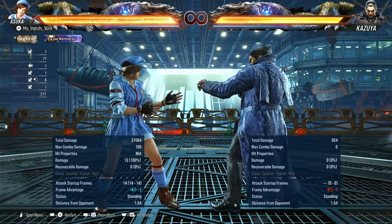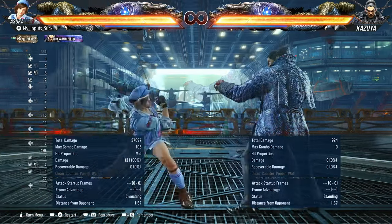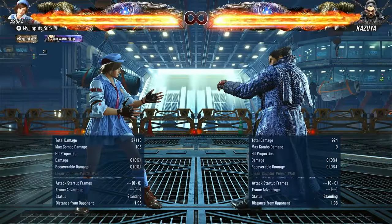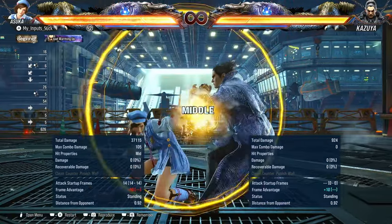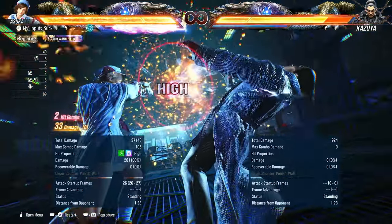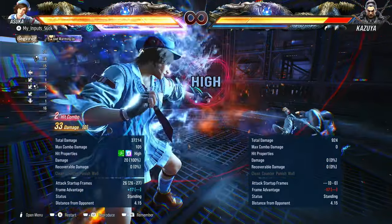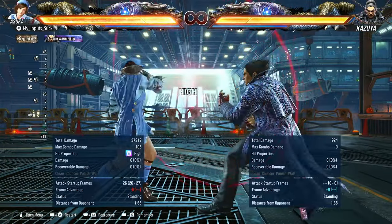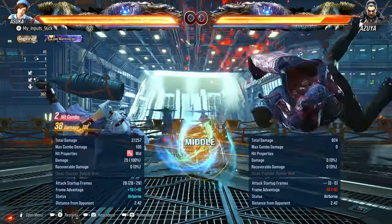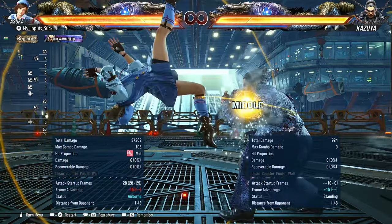Down back one is a 14-frame evasive mid poke — plus six on hit, pretty damn good. Doesn't have massive range though. Minus ten on block, but that's not entirely bad. Its follow-ups are guaranteed: you have a hit-confirmable two that's a heat engager, and you can delay it quite a while. That's only minus nine on block, so still safe. You also have down back one four, but this isn't so useful outside of combos — and on block, it's launch punishable.